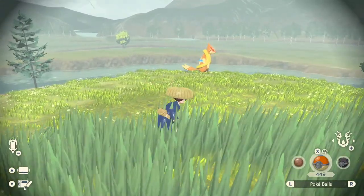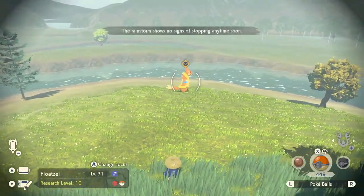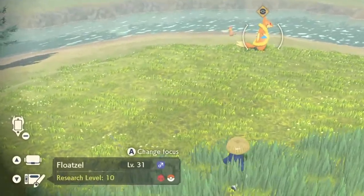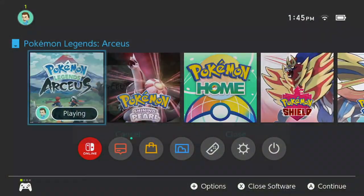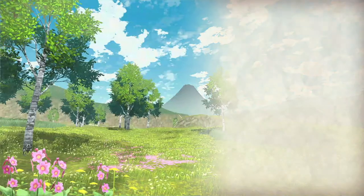As you can see, our Alpha Floatzel has spawned. If you get close enough and hit the left trigger, you can see that this one is male. So when you reset the next time, make sure to check that it's female — that way you'll know you're getting a brand new spawn each time and it's not the same one. That means it can be shiny.